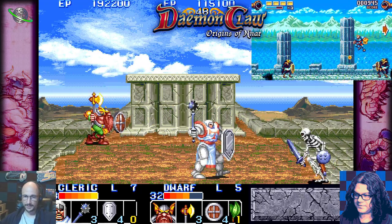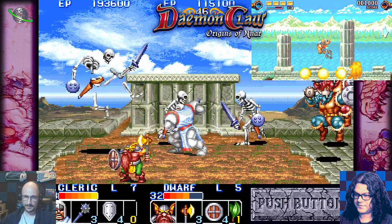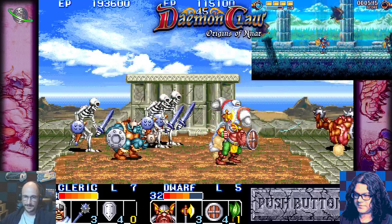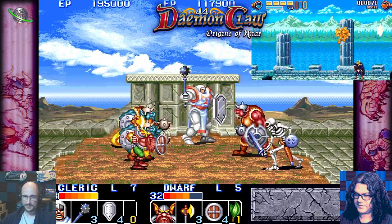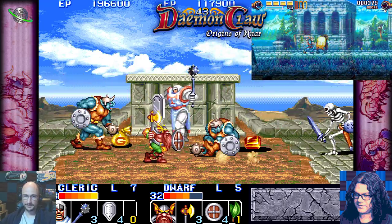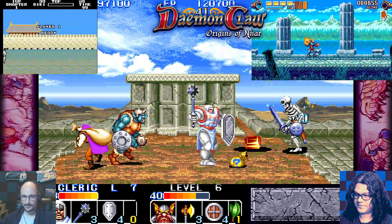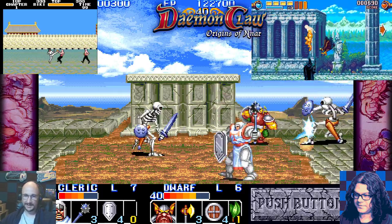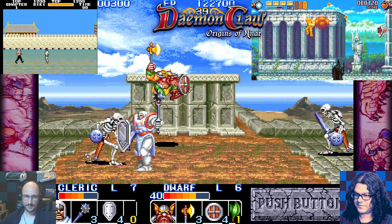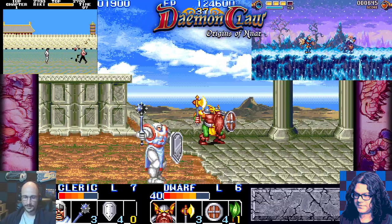Daemon Claw is a one-player side-scrolling action game, more in keeping with Castlevania but more like a game most people in the U.S. probably never heard of called Black Belt on the Sega Master System — a bit like Altered Beast but with much faster action and much more sophisticated combat, with a lot more you can do.